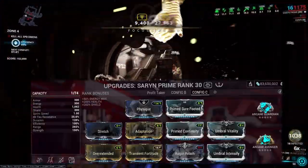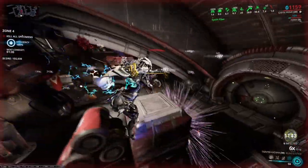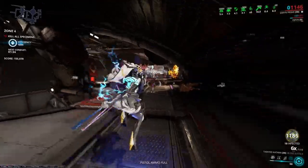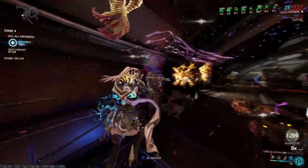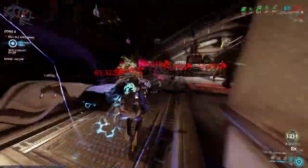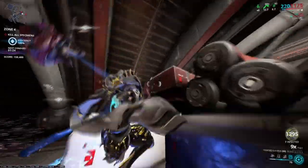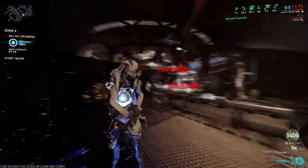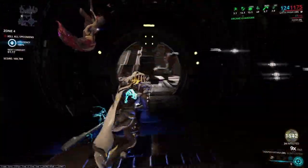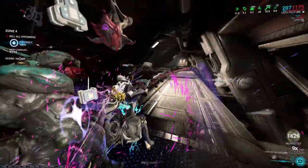This is the 150% strength build that I used. The Umbral mods and Primed Sure Footed may be a little overkill, but it definitely helps. I then paired Saryn with the same Zaw that I used for Adaro with the same build. And again, if you don't have a Zaw, the Glaive Prime is a good alternative. Even though this is the easiest way to farm focus, it is not the best way if you just want focus. But what it lacks in focus, it makes up with rewards.